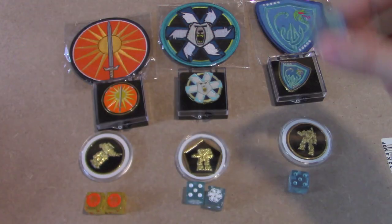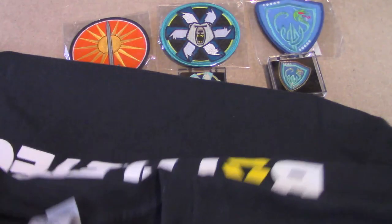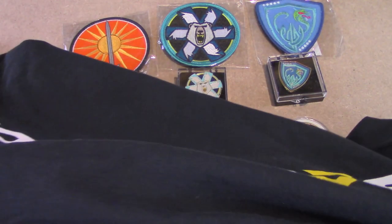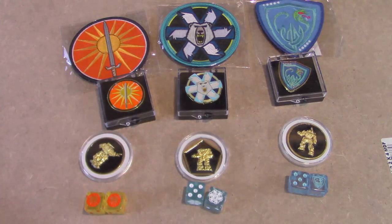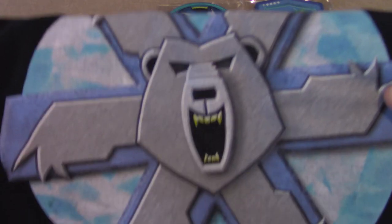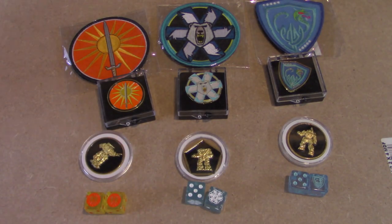Rasalhague dice are fine. So those are the items, and then we have the shirts. The shirts seem to be good quality. There's the Free Rasalhague — on the back they have BattleTech. We have Ghost Bear, which is my favorite, and then also House Davion.